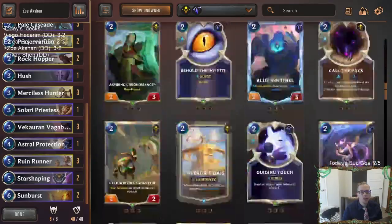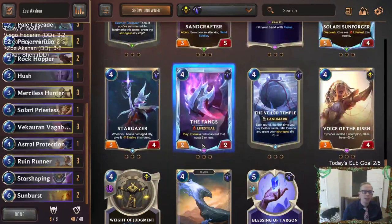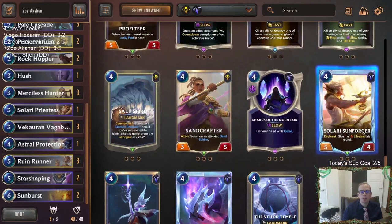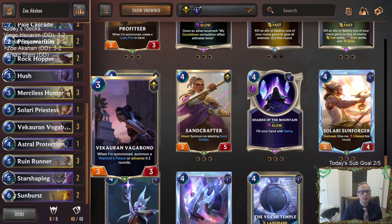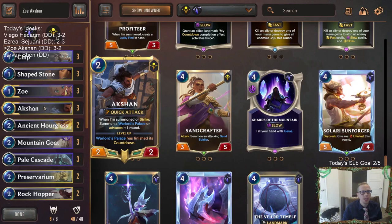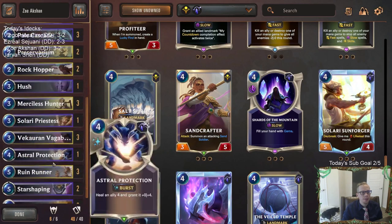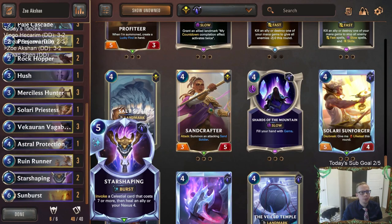We did talk about how if you end up being a little too weak to aggro, there are some options you can do. With the Fangs being just a 2-2 now, I'd probably recommend playing Sunforger over the Fangs if you want just an extra lifesteal body. Having all these pump spells and stuff could be kind of nice for a lifesteal body as well. But yeah, it worked out pretty good.